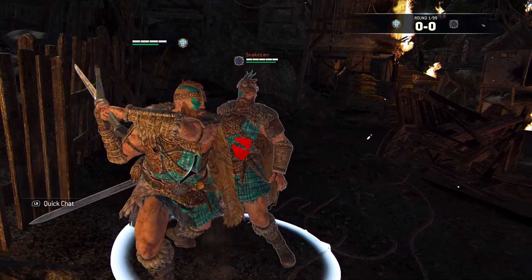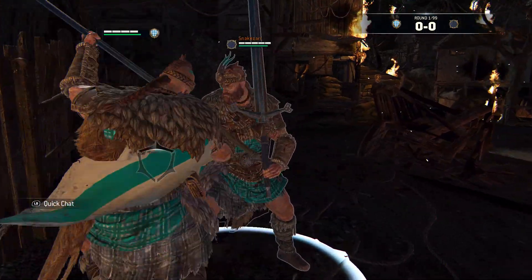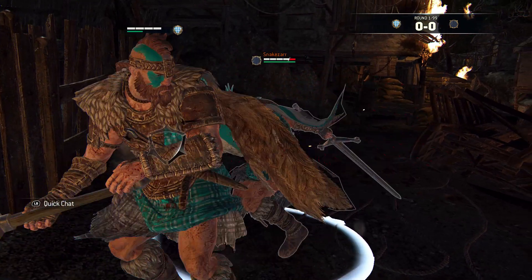On a normal guard break you can hit the first part of the zone. Damage clocks in at 25, but don't forget to feint the rest. Keep an eye on your stamina as you won't be able to cancel it anymore once you're exhausted.